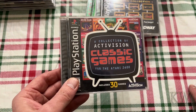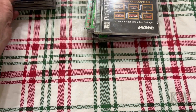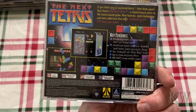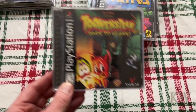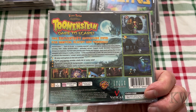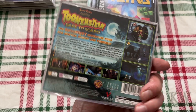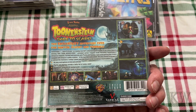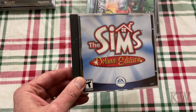Of course Activision Classics — the original Atari 2600 games, I'm gonna put that one aside too. The Next Tetris — love Tetris, my favorite game of all time, this is a really good version of it. Toonstein Dare to Scare — they put a lot of effort into the graphics but gameplay is basically just go left, go right. The Sims Deluxe Edition.